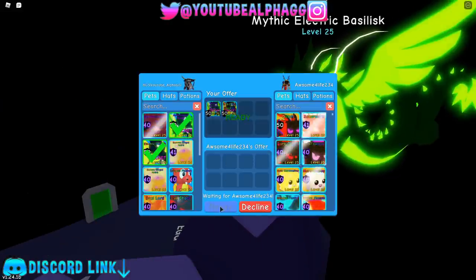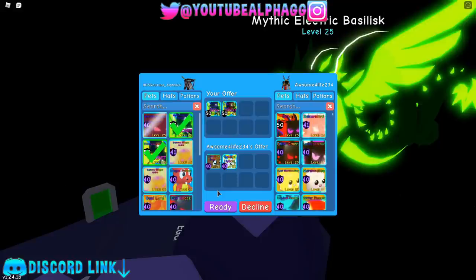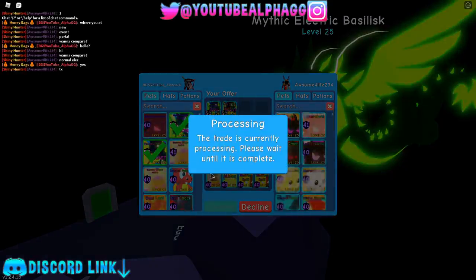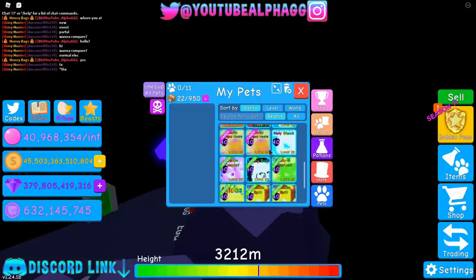Now we're gonna trade the pets back to Bossman — here's the mythic one and the normal one. He keeps clicking ready and then adding another pet each time: a chocolate bunny, a golden hybrid, some OG pets, a lucky overlord, a gummy wing. Thank you for the pets, but not for doing it that way!